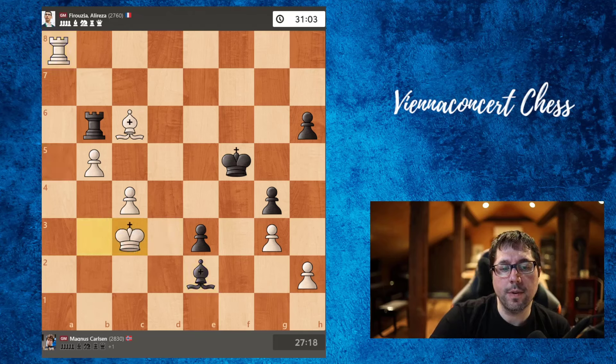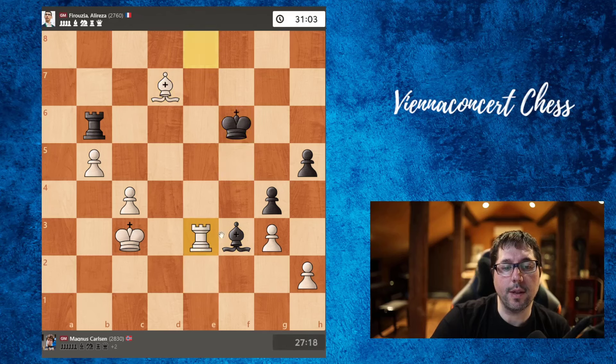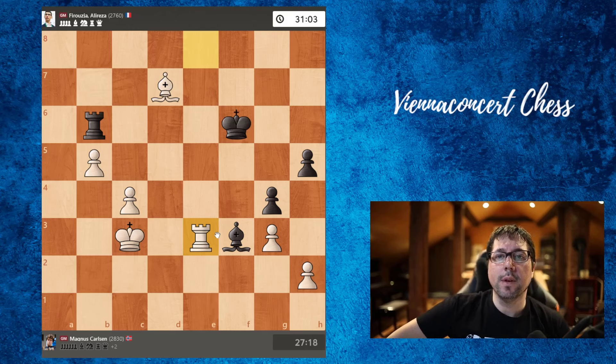Let's see how the game could continue: bishop to e2, king enters, h5, rook goes behind the pawn — that's the best way. Bishop f3, we can insert this check, king f6, and we can take. The computer in this position says plus 5 for white. So that was a very nice game by Carson.